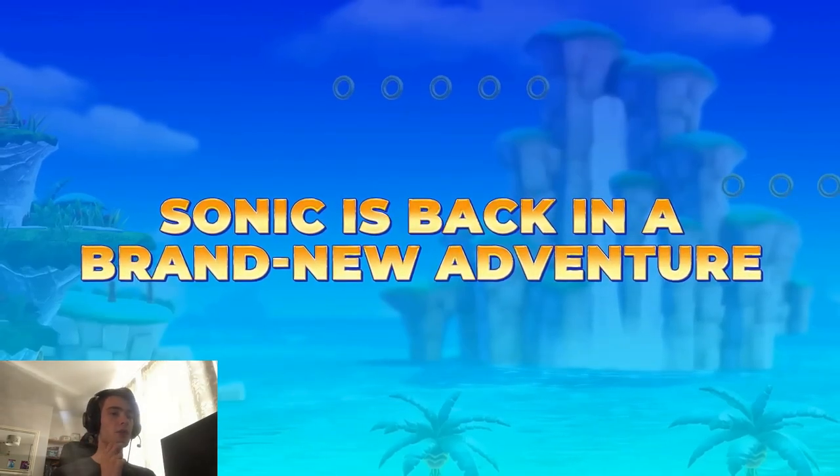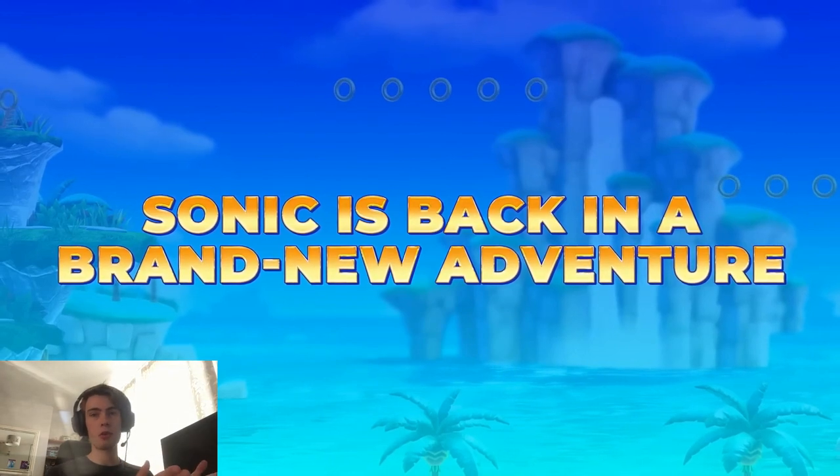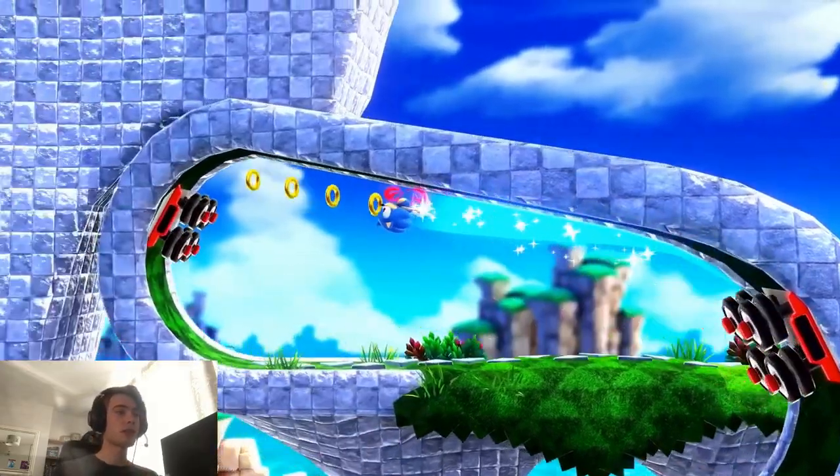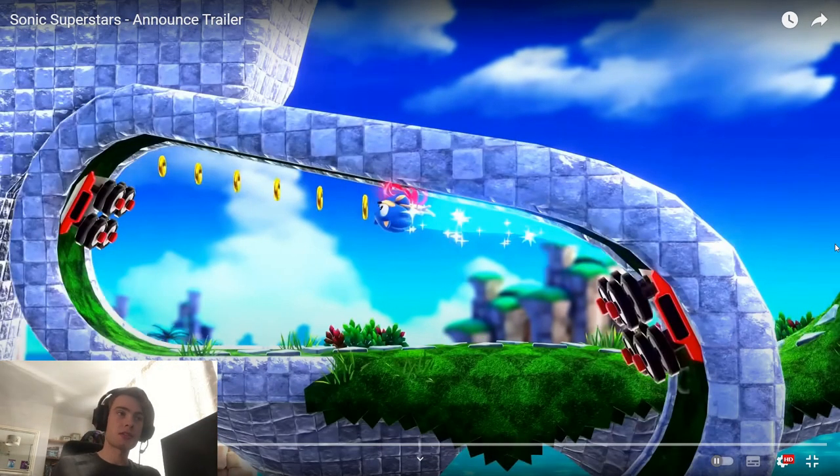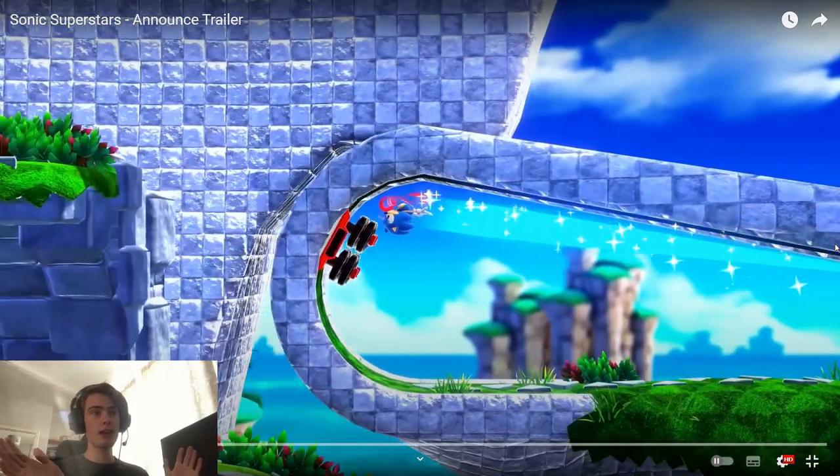Sonic is back in a brand new adventure. Also, no reuse environments, at least from what we've seen — which is beautiful. I've seen some people complaining that there are dash panels. There are two reasons for dash panels: one, to make sure you actually get round; two, there are dash panels in literally every Sonic game from Sonic 2. Even Sonic 1 had scripted sections. And it's a foreground-to-background transformation — if you ran out of speed in the middle, what side are you going to drop? It makes sense why these things are here.